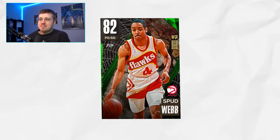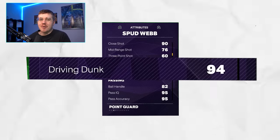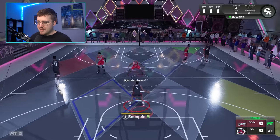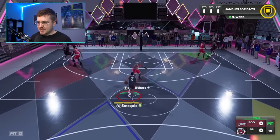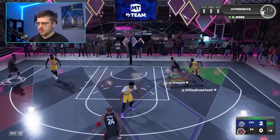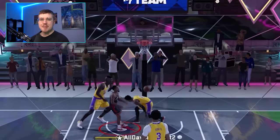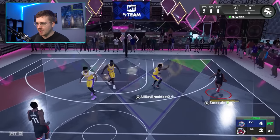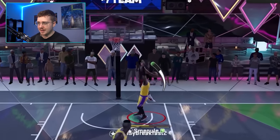We unlock 82 overall Spud Webb with a 94 dunk, which is just crazy. The dunk we've got to hit with him is a reverse. Being five foot seven, I don't know how this is going to go. Spud Webb, hit him with the reverse on the first try. Boing — yes! The perfect release. The 360 with Spud. It's so fun to dunk with Spud because of how small he is and the dunks he can pull off. That's insane.